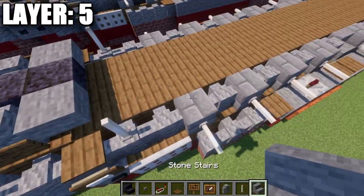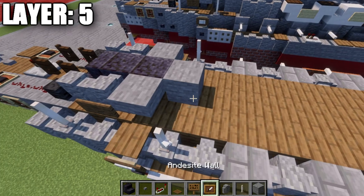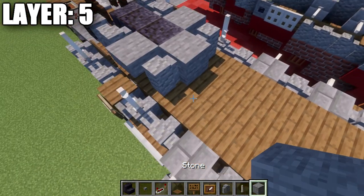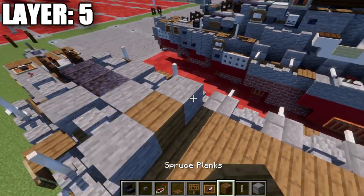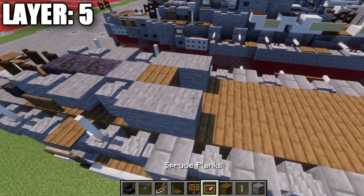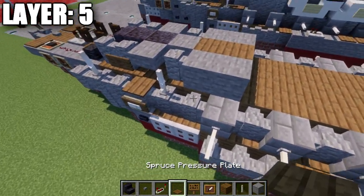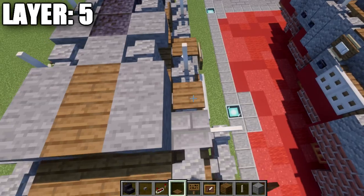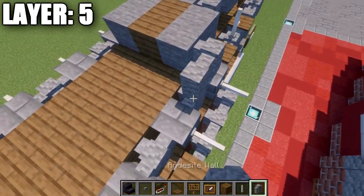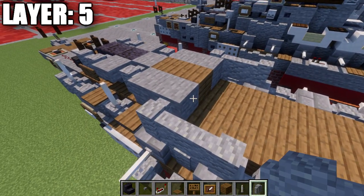When we get to this section, we're going to place down a stone block in the center, and then an andesite wall to both sides. We're going to place down a stone block to both sides and then a spruce wood plank in the center. Going back, place down a stone block on both sides and another spruce wood plank in the center. Place down a spruce pressure plate on top of those walls to both sides.